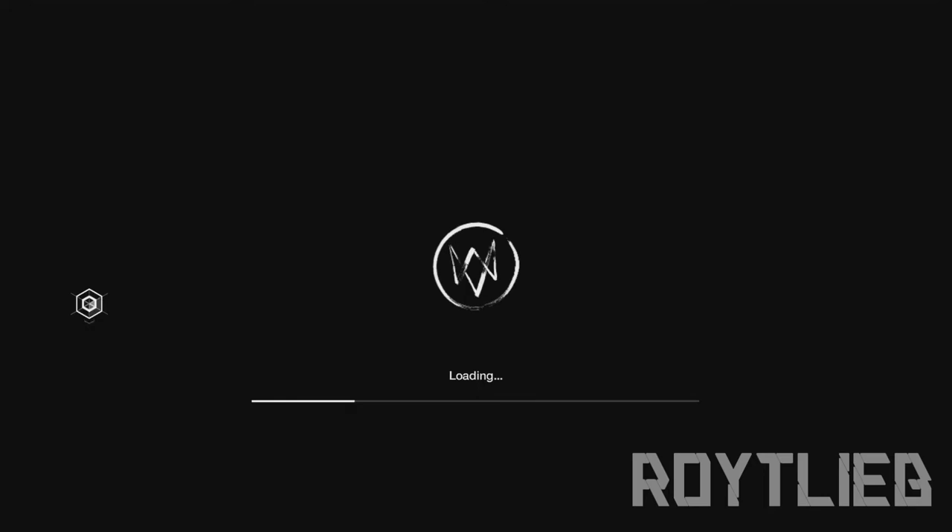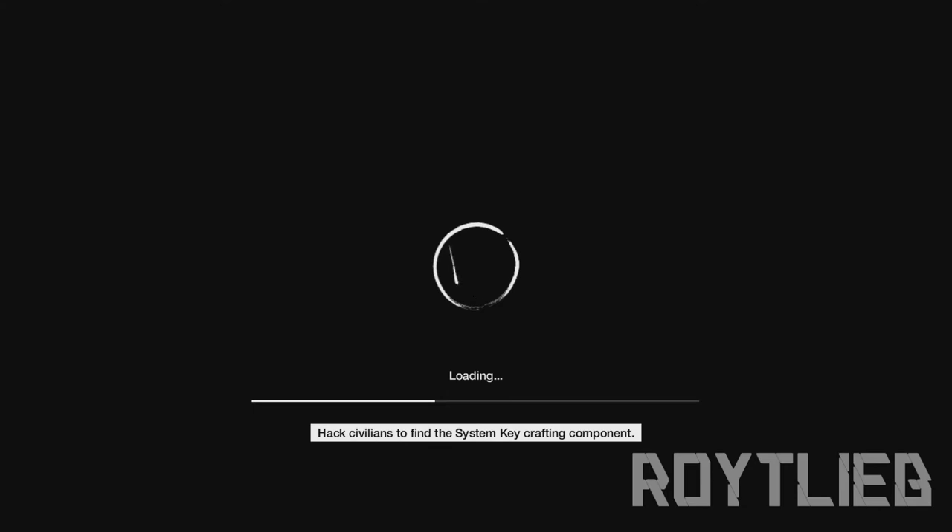Now we have to wait on this long loading screen — I apologize for that. One tip on the screen says: 'Hack civilians to find the system key crafting component.' This loading screen is really taking forever, but there we go — Ubisoft just told us and we're in.